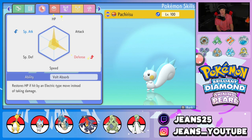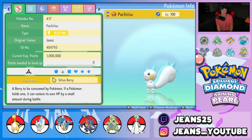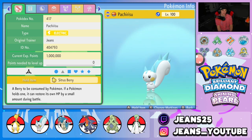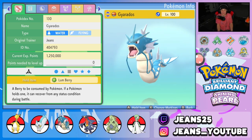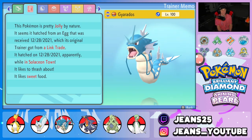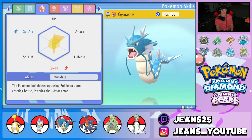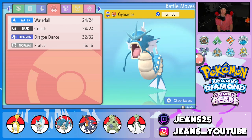The strategy is Follow Me, soak up shots, fire off free Discharges with Life Orb Ampharos, and heal up Pachirisu simultaneously — rinse and repeat. Nature for Pachirisu is Impish for the defense boost, and the item is Sitrus Berry for HP recovery when it falls below half. Third Pokémon is Gyarados — great on any team in this format. Same build as always: Lum Berry, Jolly nature, EVs in HP, attack, and speed, Intimidate ability, with Waterfall, Crunch, Dragon Dance, and Protect.